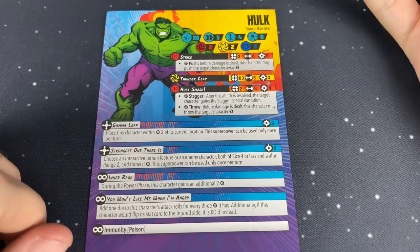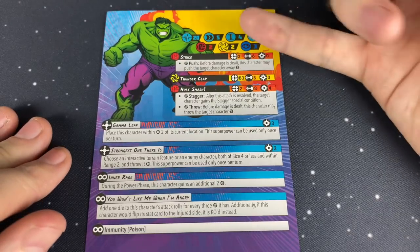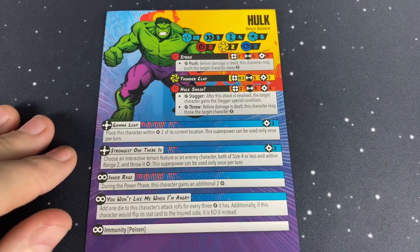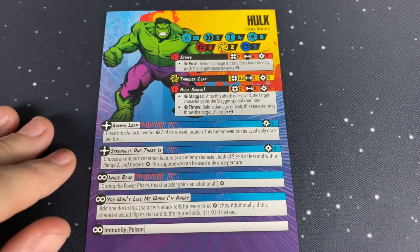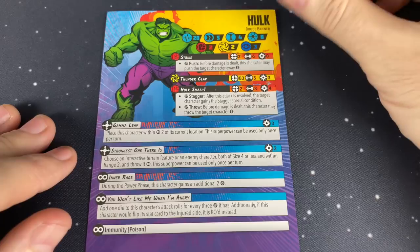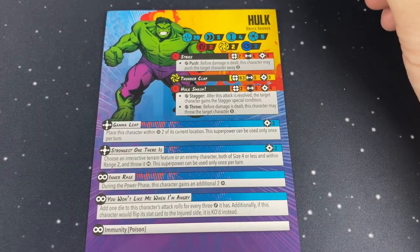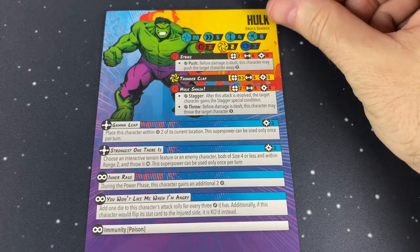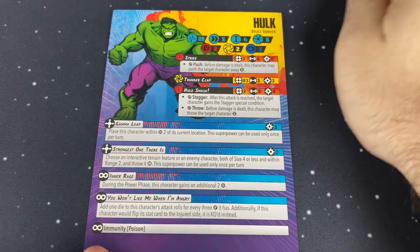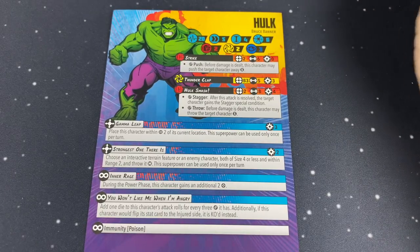He is slow — he's got speed S. He is size 4, so he's huge, and not that many people are going to be able to push him around. That also means he's going to be tougher to be carried away by certain cards that let you deliver a character that's size 3 or less. Captain Marvel can't just pick him up and drop him into battle. He does cost 6 points, so he is very expensive. If you are fielding Hulk, you might want to grab some cheap heroes like Black Widow to round out your team so you're not stuck with only 3 characters.